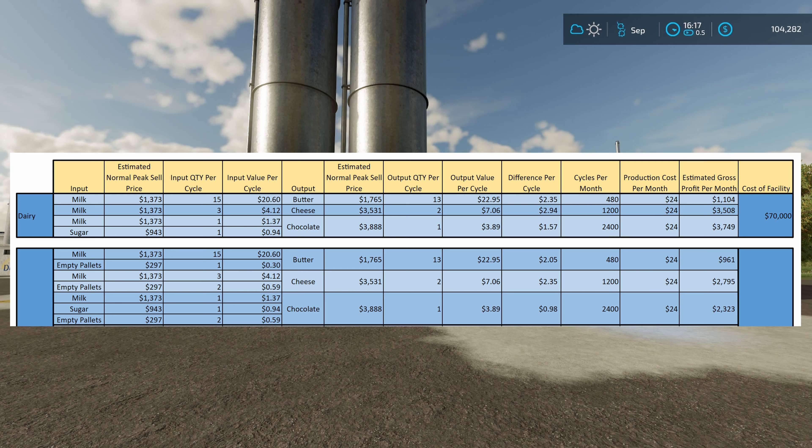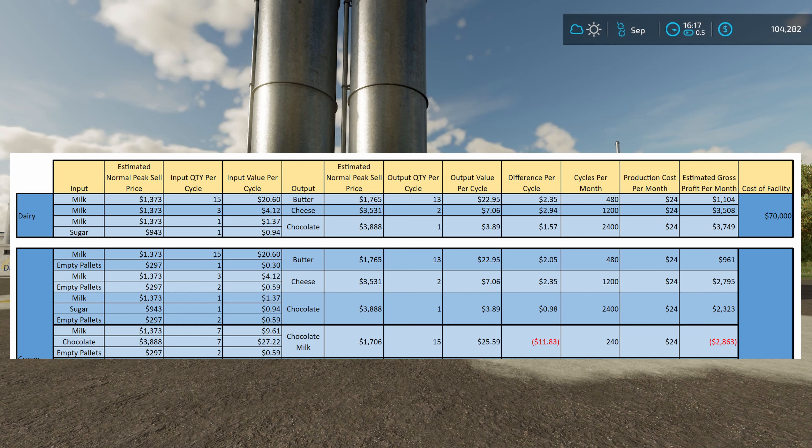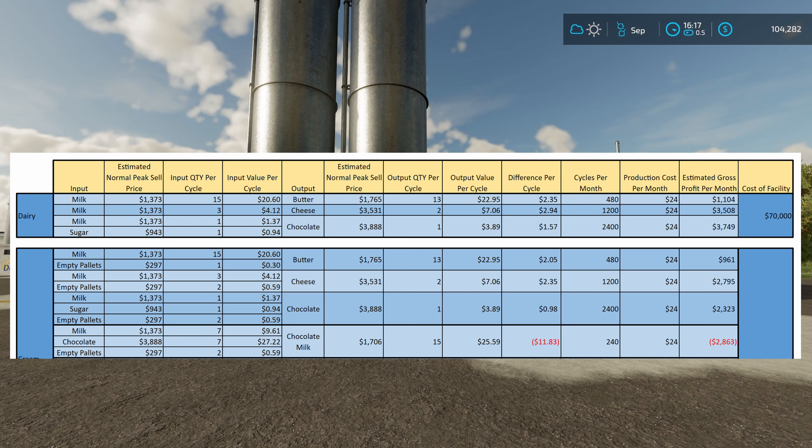Coming down to the other recipes: for chocolate milk you need chocolate, milk, and empty pallets. However, you're not actually going to make any money on this because it devalues your chocolate — you're going to lose almost $3,000 every single month running chocolate milk. Your chocolate milk is only worth $1,706 per 1,000 liters, but your chocolate is worth $3,888. It takes seven chocolate and seven milk to make chocolate milk, so the math just doesn't work out. A little tweak may be needed, but as of right now I would not run chocolate milk.